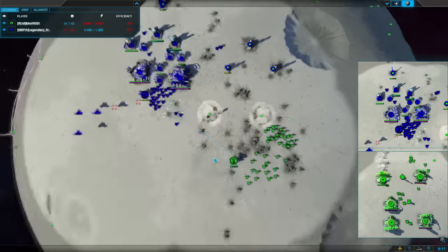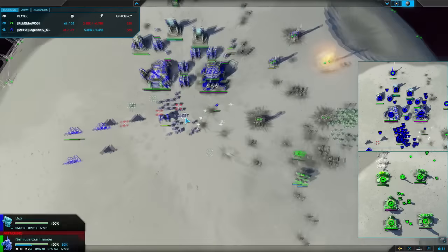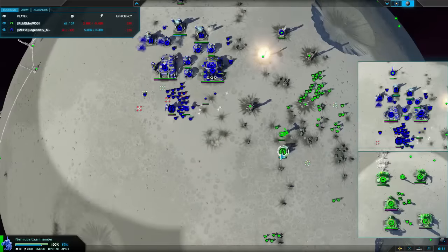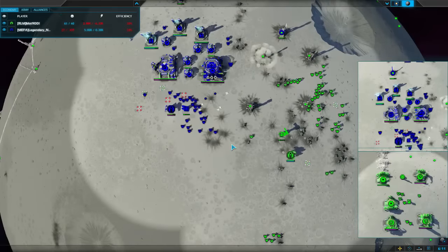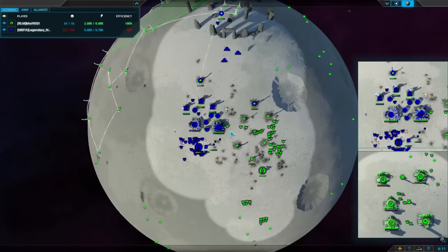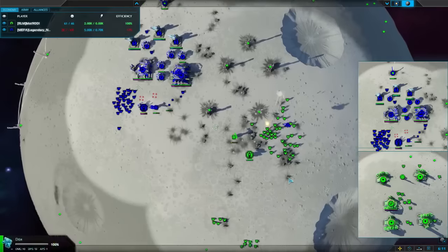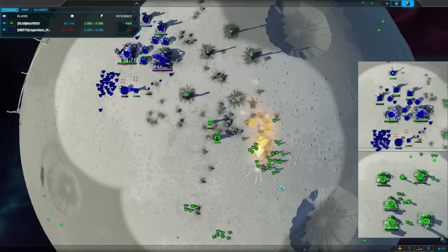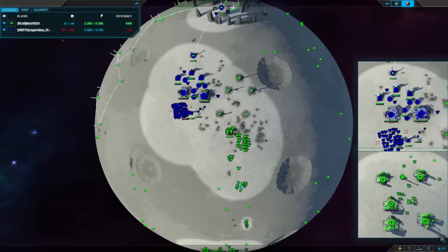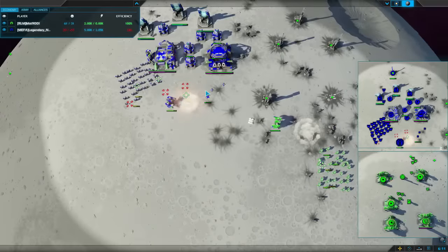All we need here is a couple of good uber cannons from Mott and then we're into comm boxing. Note that legendary noob has been reclaiming his comm so he's already at a disadvantage - 70% to 100 for Mott. Bombers coming in though - how many bots will they take out? A fair chunk, but he loses all three bombers for that.